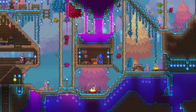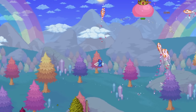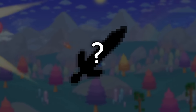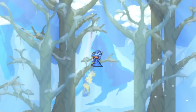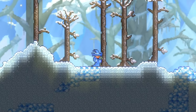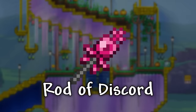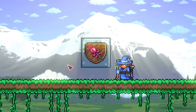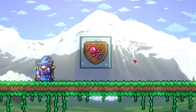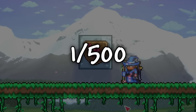Unlike the corruption and crimson, you will definitely want to keep at least a little bit of your hallow biome, as it's needed to get one of the best items in the game. Getting around in Terraria can end up taking a good bit of time, but luckily there is an item that allows you to teleport to almost anywhere you want, which is the Rod of Discord. This rare item will teleport you wherever you click, making it extremely useful, but getting it can be pretty difficult since it has a 1 in 500 drop rate.